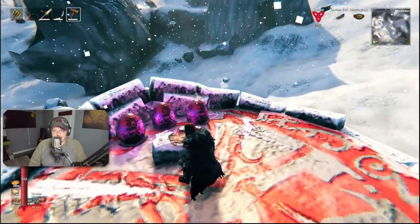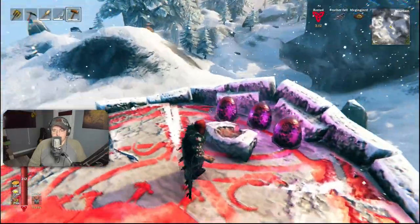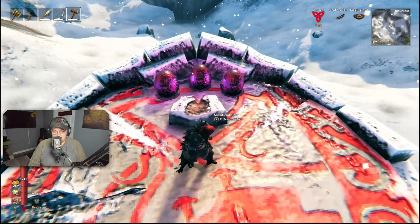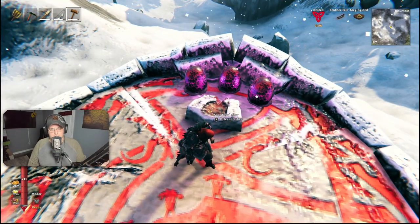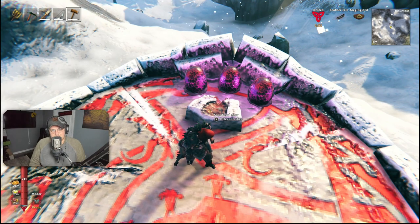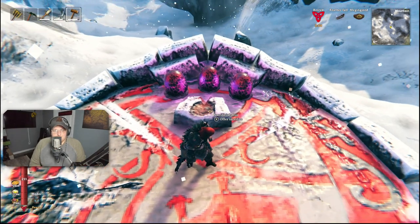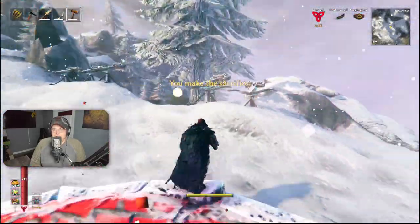I'm going to summon her, run over here, and start loading immediately, then try my best to stay behind the ballistas so they don't shoot me. I do have some weapons. In case you don't know, to summon Moder you need three dragon eggs found on top of mountains. You place them at the altar, hit sacrifice, and you sacrifice her babies to summon her — which is sick, but that's what we're doing.